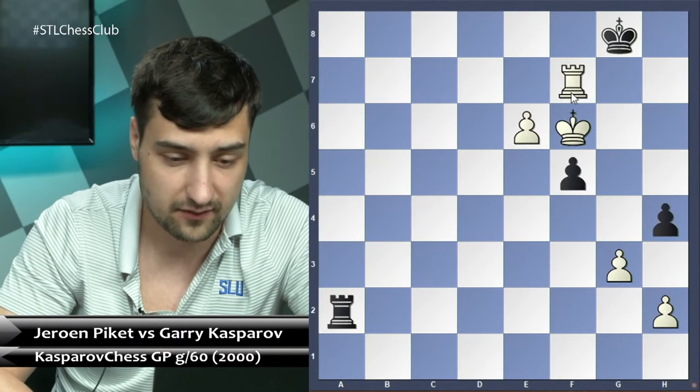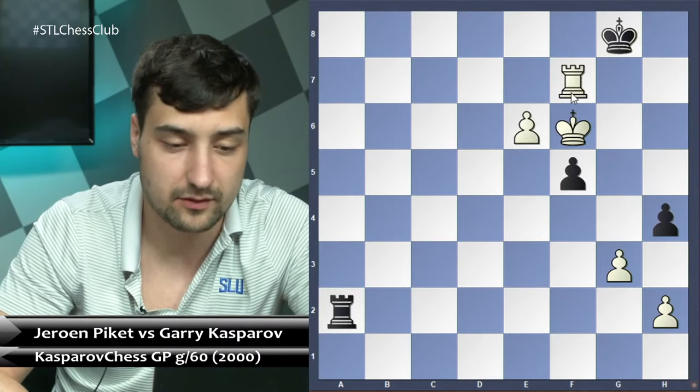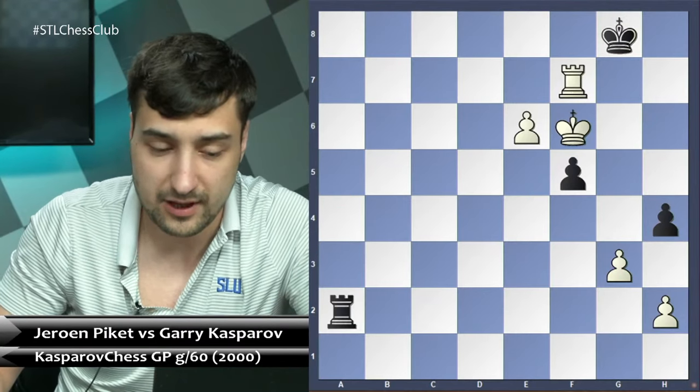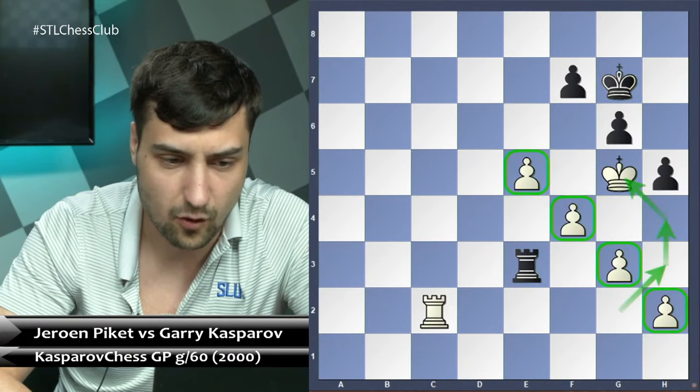The game ended: h4, rook takes f7, king g8, and king f6 — Garry Kasparov resigned. Simply a lost position, nothing to discuss. It's just winning.